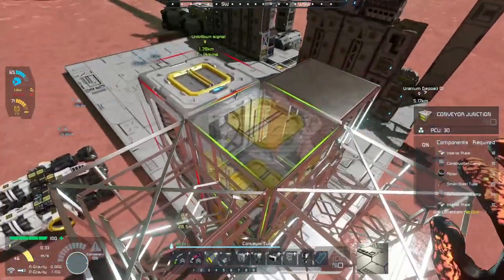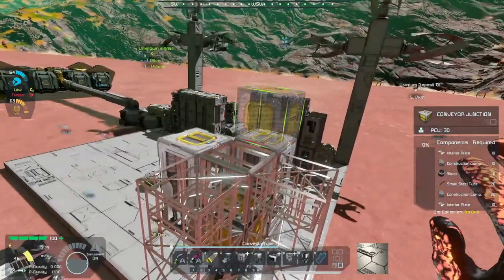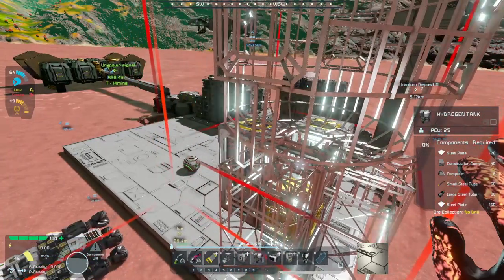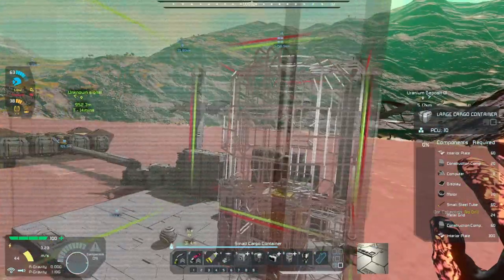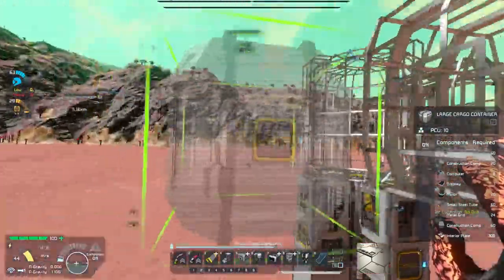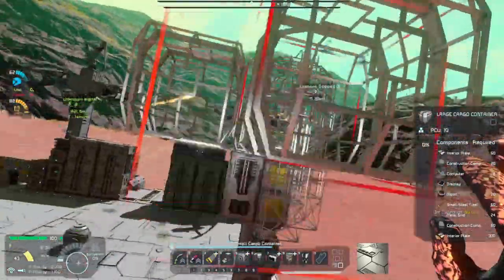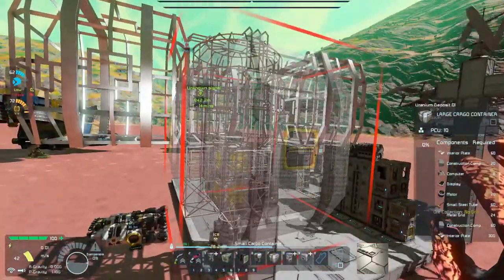We now have four O2/H2 generators. Putting down another conveyor junction and on top of that we'll throw down our hydrogen tank — one hydrogen tank on here. Then attached to the hydrogen tank we're going to want some cargo containers — one here and three around the sides — leaving the front portion open. There we go, three cargo containers placed.